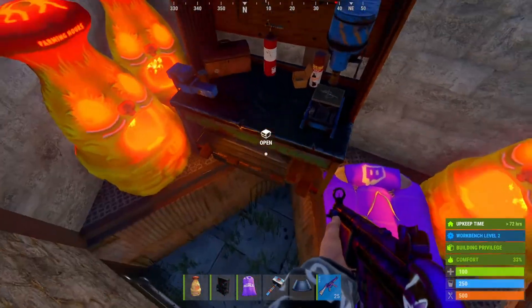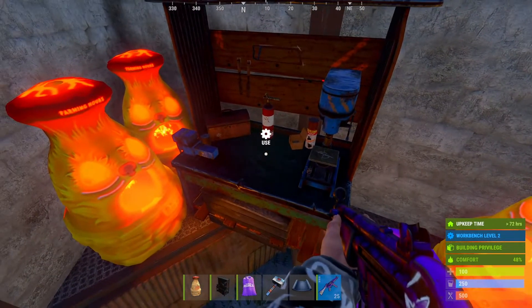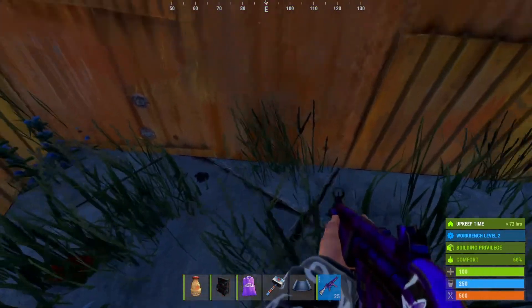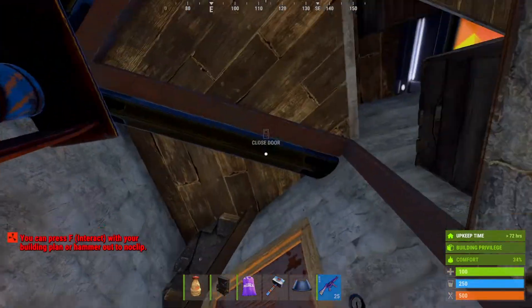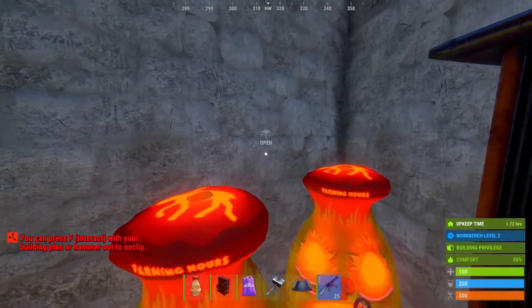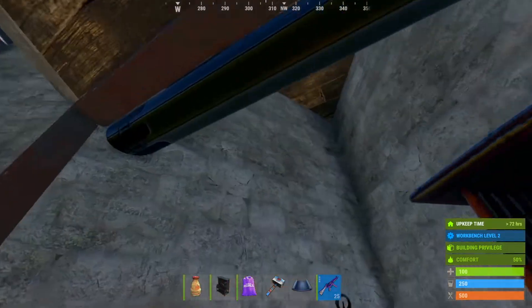Everything is still okay and you can still reseal. So you jump up onto the workbench here - what I do is crouch down in here when I come out, then I jump up here, then jump up onto the workbench, and then you're going to be able to shimmy up into here to get to the other loot room, although it's a pain to do.